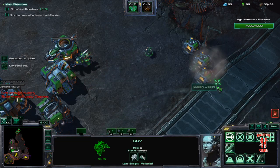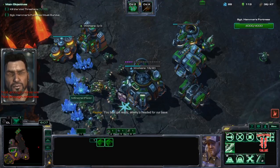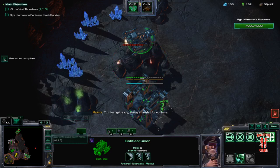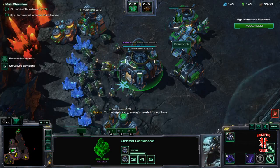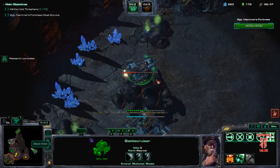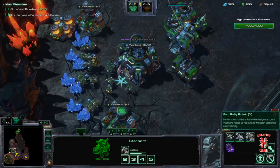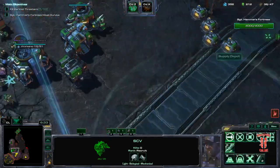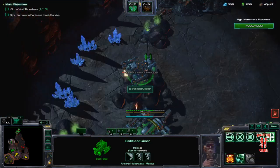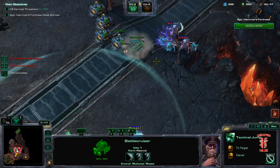Next BC. The BC will be attacking this. Yamato is ready but no point wasting it on rocks. We'll wait as long as we can and then we'll teleport to the front line. So the thing about each BC is that it takes a whole six supply, so every BC almost requires a supply depot, especially since we're keeping up with SCV production.